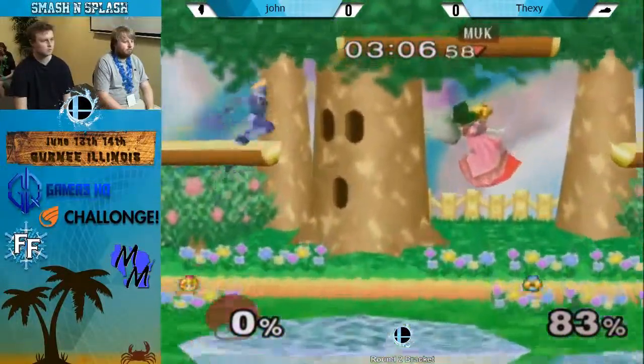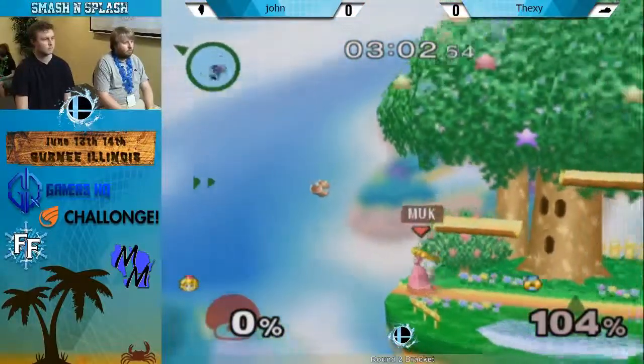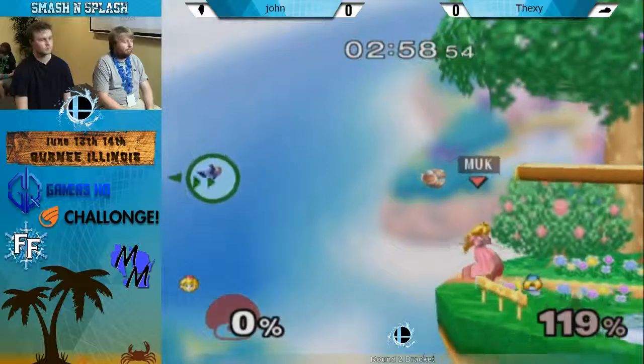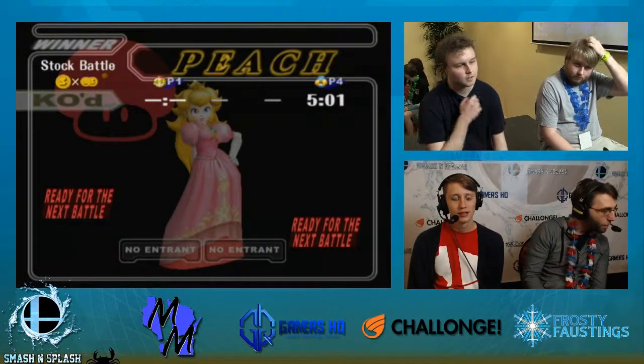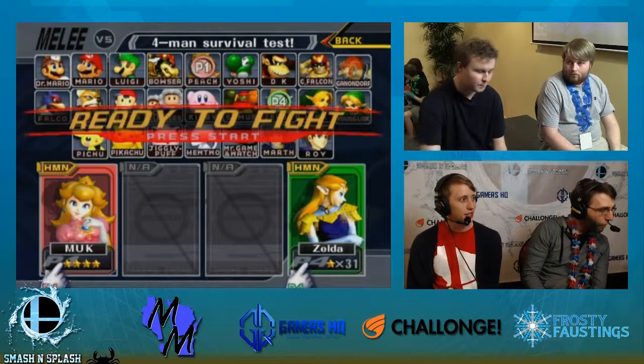Dash tech. Didn't get the grab on the outside, still alive. Peach floats into that approach — it's always a risky thing with Peach. Float gives you a lot of options to approach, but if it doesn't go so well, oh well. You gave it your best. That little turnip was just so rude.